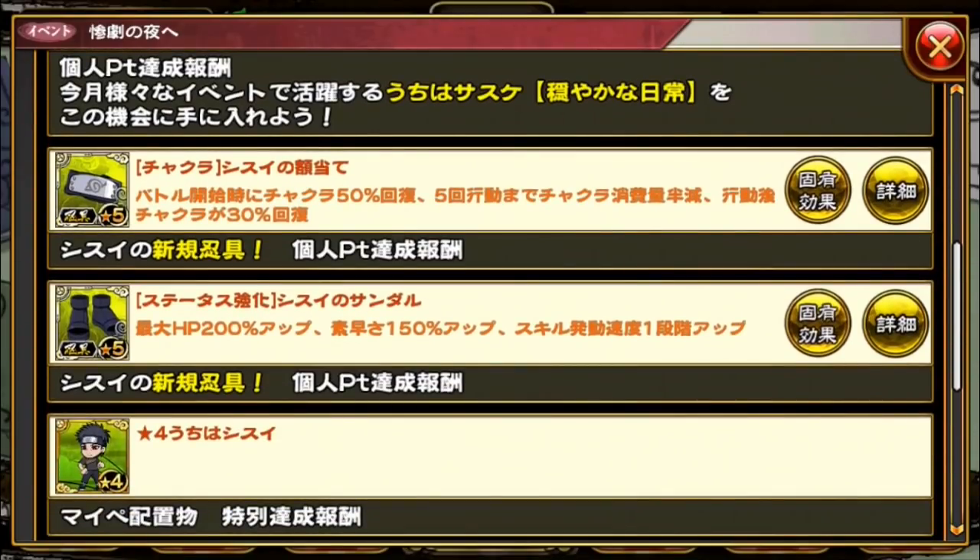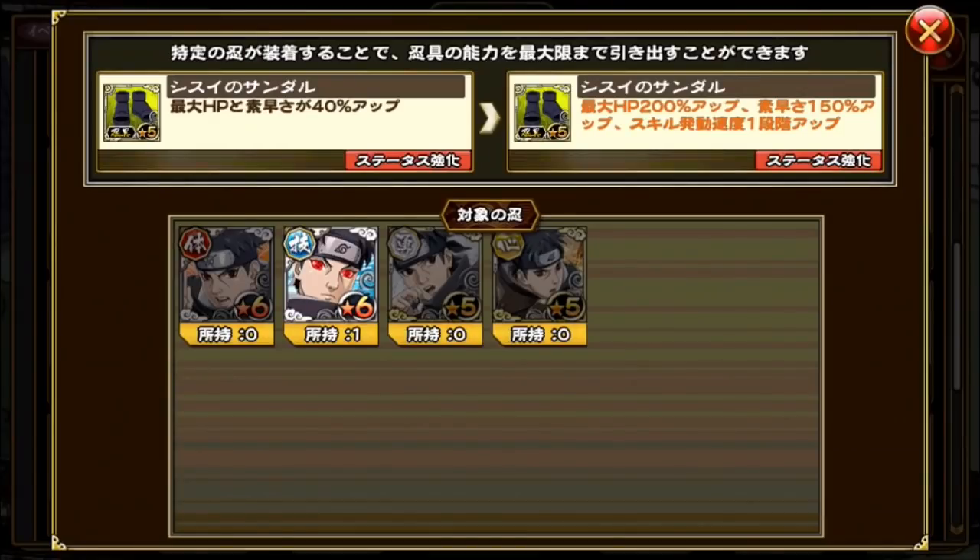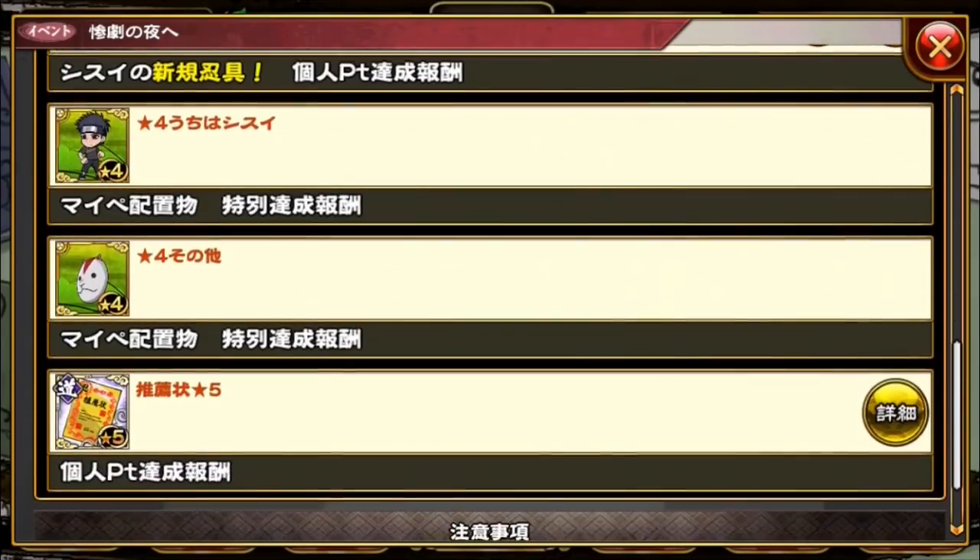He gets some new Shisui gear right here. This gear is actually really good — his shoes increase HP by 200 percent, increase speed by 150 percent, and give him a cast speed boost to one. So if I don't end up getting the new Shisui, which I probably won't because I've been getting shafted a lot lately, I'll probably just put the shoes on the blue Shisui, max nendo him, and call it a day, because they both do flat damage too.